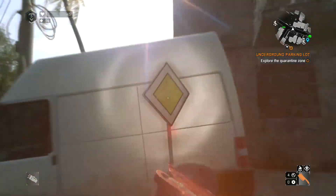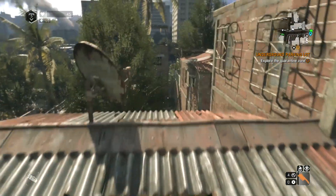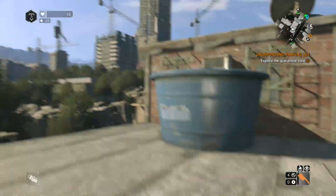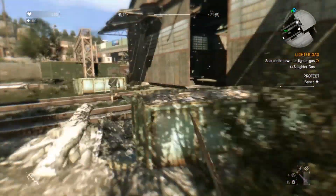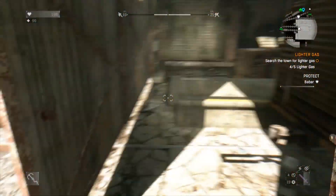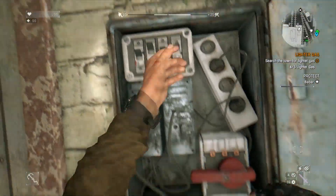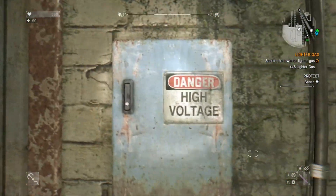Dying Light has perhaps some of the most unique easter eggs I've ever seen, and that's one of the reasons that I just love it so much. Take this first easter egg for example if you don't believe me. During one of the game's escort missions, you can just wander off and find a switch in a warehouse, and if you flip it, then this will happen.